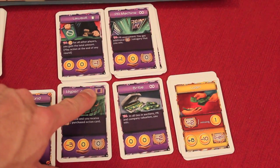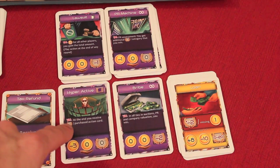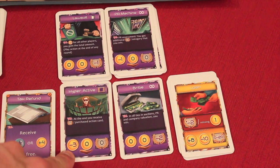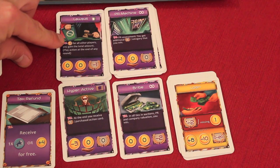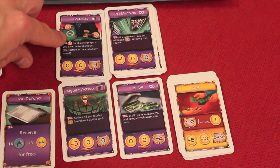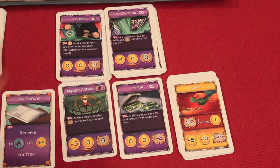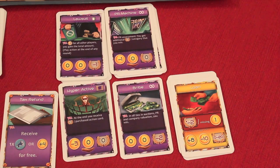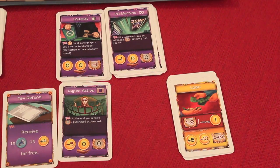'Hyperactive' is an end-of-game scoring card — at the end of the game you receive four points for every action card you've purchased, and it costs three cash. Some cards trigger in specific rounds, like the 'Lawsuit' which costs minus two dollars for every player — you sue someone, everybody loses two cash, and you gain two cash per player but take minus one point. These are ways to bend the rules of the game.